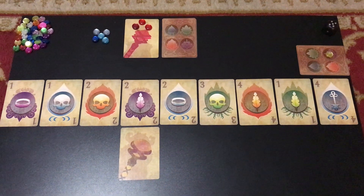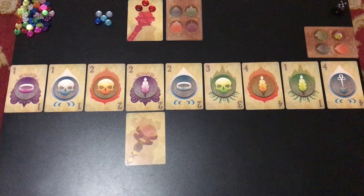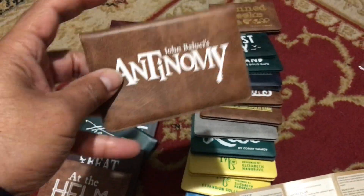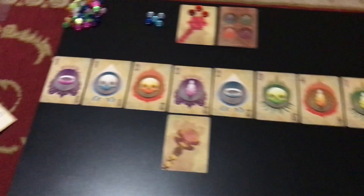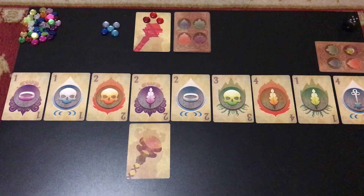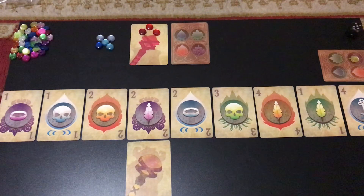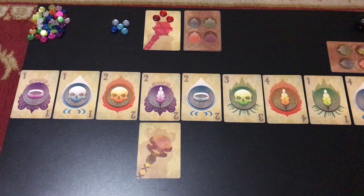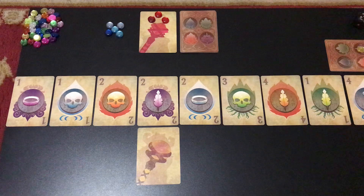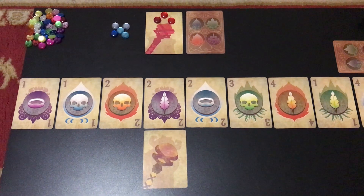Hi folks, Speedway Tag here with another game review. I'm doing Antinomy from Buttonshy — another Buttonshy game. As you know, Buttonshy games are these wonderful little wallet games. They come in wallets like this and they often just have 18 cards in them, which still pack a lot of punch. They manage to squeeze a lot of game into 18 cards. Sometimes you need a few counters or a die, but the entirety of the game is usually encapsulated by those 18 cards. It's just brilliant — I'm still in awe of the way they produce games with such minimal components.